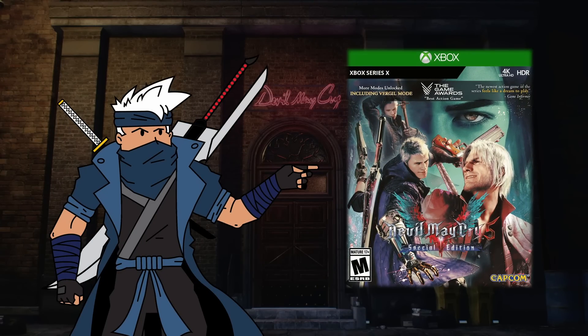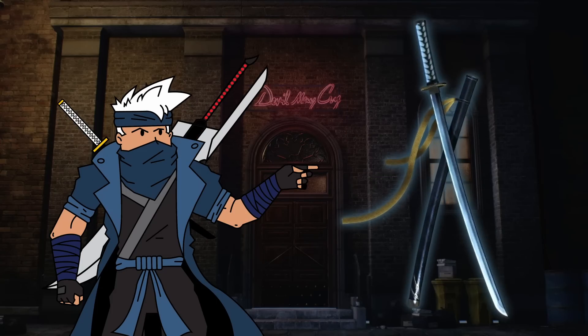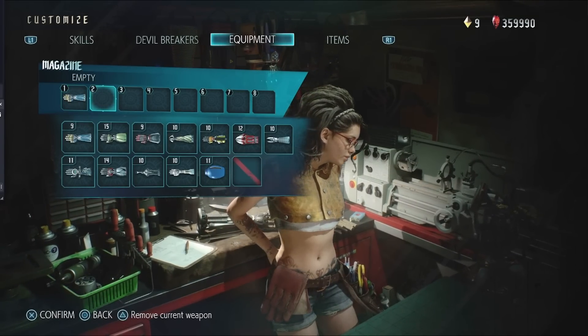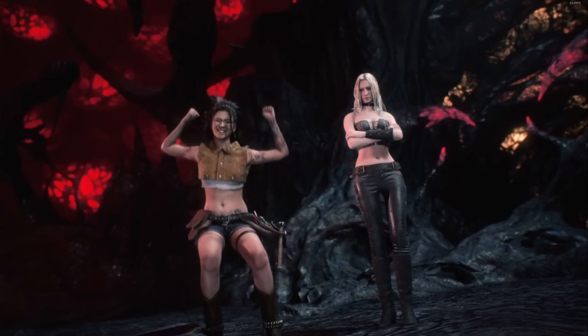In Devil May Cry 5, Nero has his Devil Bringer arm taken away from him because it has the Devil Arm, the Yamato, hidden inside it. Throughout the entire game, Nero is equipped with what are called Devil Breakers that are manufactured by Niko.